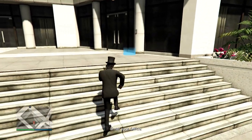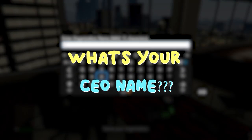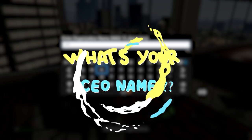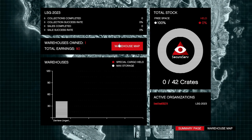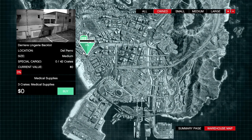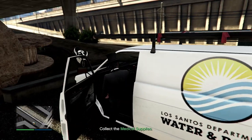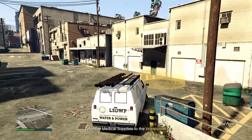I went inside my office, went to the desk, registered as a CEO, and then followed what my assistant asked me to do — source a crate. To do that I went into Special Cargo and clicked 'source crate.' There's only one option for the tutorial. Eventually you grab the van and bring it back to your special cargo warehouse, where all your warehouse stuff is going to be stored.